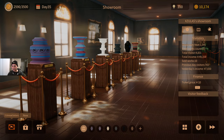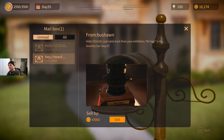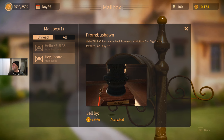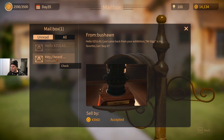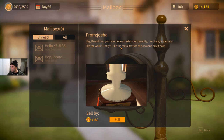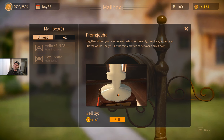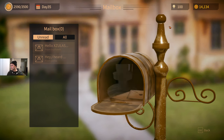The next day you get emails, and people actually try to buy your stuff. Somebody wants Mr. Giggs — of course they do — and he's offering almost four thousand for it, so we'll sell that since we can easily make another one. Then someone wants the Fiddly but he's not offering that much — that's kind of low. No, I'm not into that — I'm not selling it for that price.